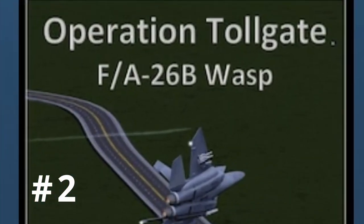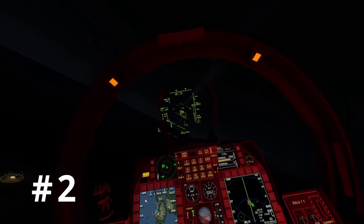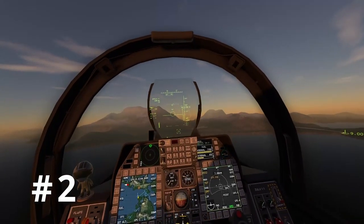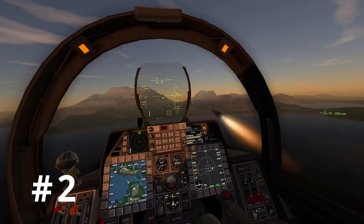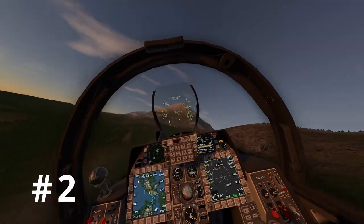Next up, let's talk about a campaign that is pretty new and highly underrated: Operation Tollgate for the FA-26 by Liao and Zulu. I'm shocked there aren't more subscriptions and upvotes for this campaign, because it is an absolutely fantastically varied and creative campaign for the FA-26. The maps are an even mix of water and land, which gives you a lot of opportunities to face enemy naval and land-based units, just as the missions themselves are a fantastic mix of anti-air and anti-ground combat.